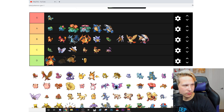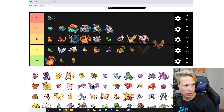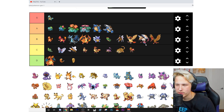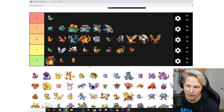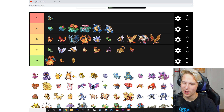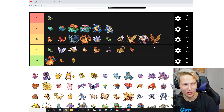Rattata — C. Raticate — C. Spearow — C. Fearow — B. I like Fearow's design. I think Fearow doesn't get a lot of love because everyone talks about the Gen 1 birds, bringing up Hoothoot and Noctowl and all that, but what about Spearow and Fearow? They're cool — not amazing, but cool.